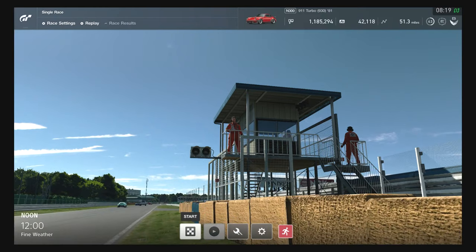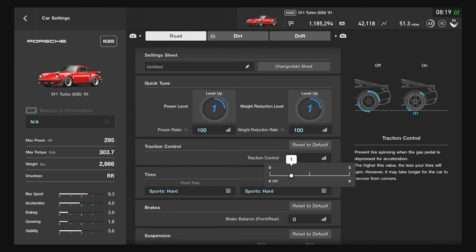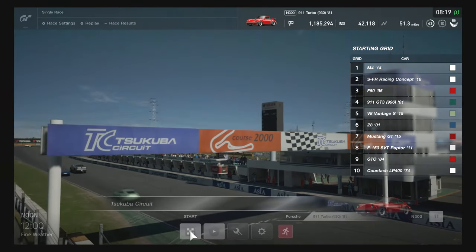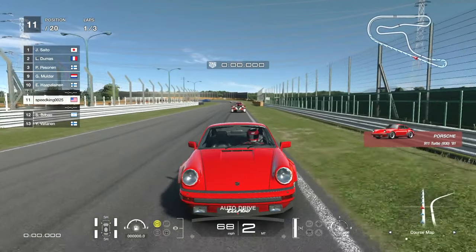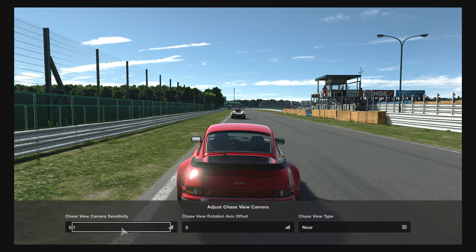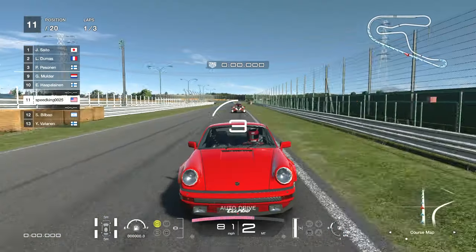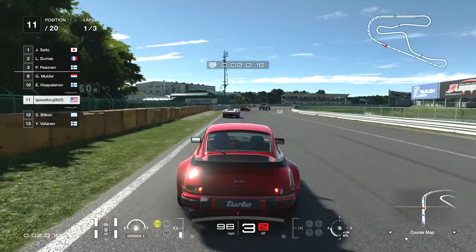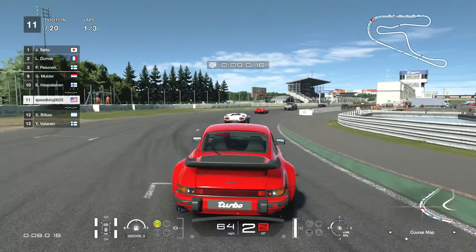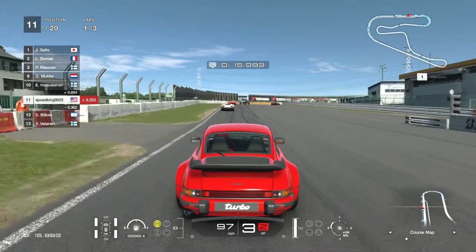That doesn't sound too bad. We're here and we're going to drive stock with no traction control and default gear settings. We're going to see what this Porsche can do — this car looks awesome. I'm really glad they put this one in the game. They still haven't fixed the camera on this game though. Porsche Turbo, it's stock, and this is one of my favorite cars I've wanted to drive since the Need for Speed era. This car looks really clean.